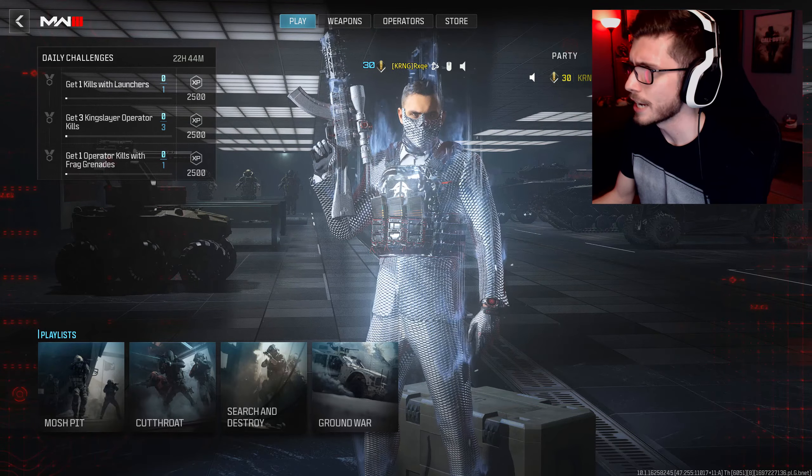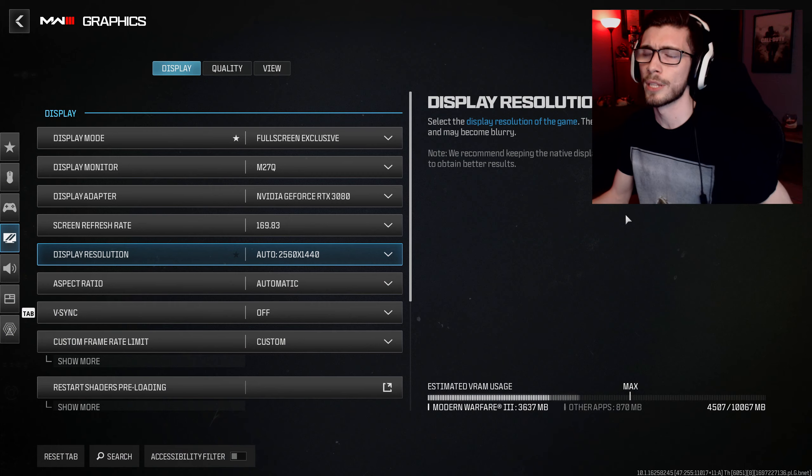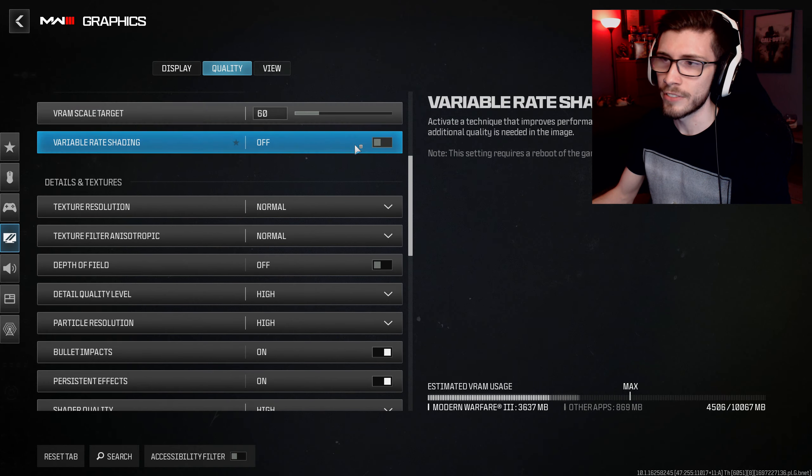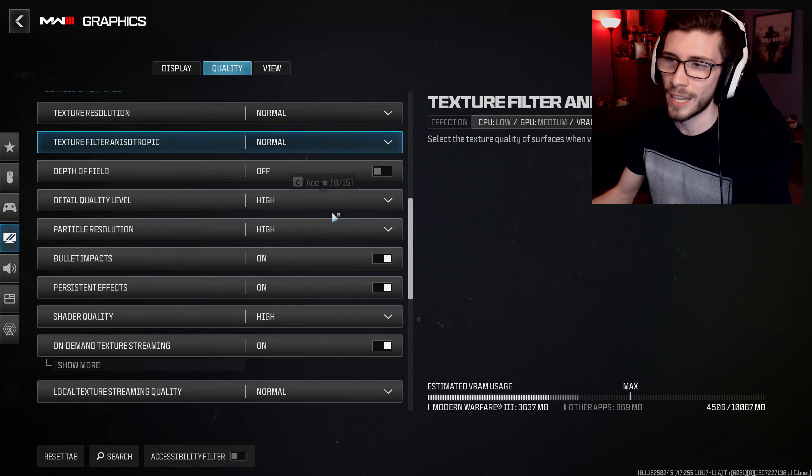It's been running very smooth for me. Haven't had any problems with crashing or really anything like that at all. Now, I wanted to quickly run through my settings for you all. When it comes to the quality settings, I usually leave a lot of my textures on normal and a lot of the extra settings on high, just because I want the game to look good for YouTube videos as well as clips.